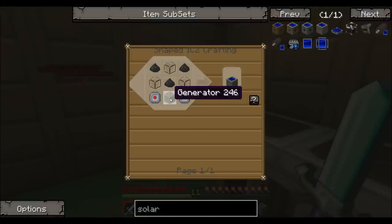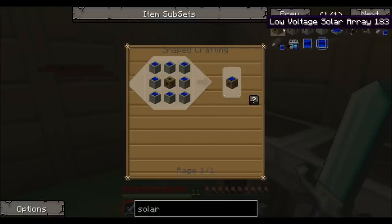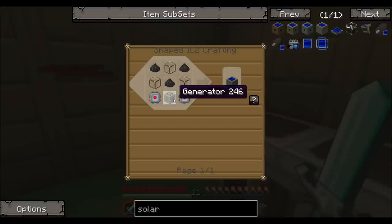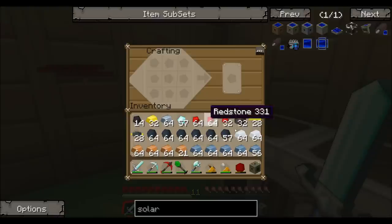To build a solar panel, since I want 4 of these, it's going to take 32 solar panels. So I need 64 electronic circuits and 32 generators. To make a generator, it's just a machine block, a furnace, and a battery. So I need 32 machine blocks.